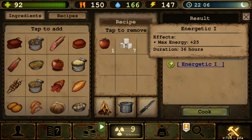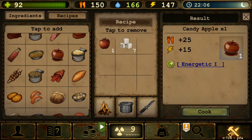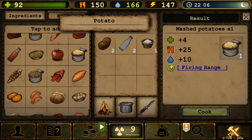Increasing maximum energy is actually much more valuable than increasing maximum HP, because you need energy for looting, crafting, traveling — everything. Especially since resting and sleep have been nerfed, it's always nice to have maximum energy increased.